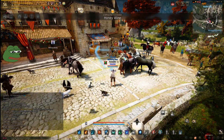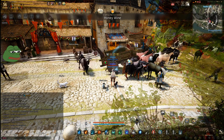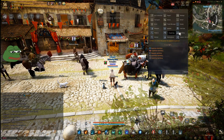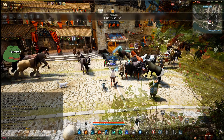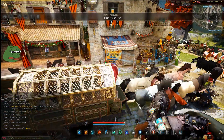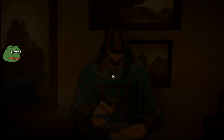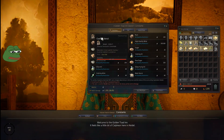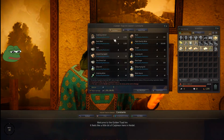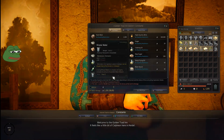Let me just cover this first part in case there's someone out there that's brand new to the game. To find a cooking vendor, you just go up here, NPC Cooking, and it'll auto-path you to the cooking vendor. So if you just started this game, you will actually need cooking utensils. And you can buy all the other stuff I'll be showing here — these are all the NPC items.